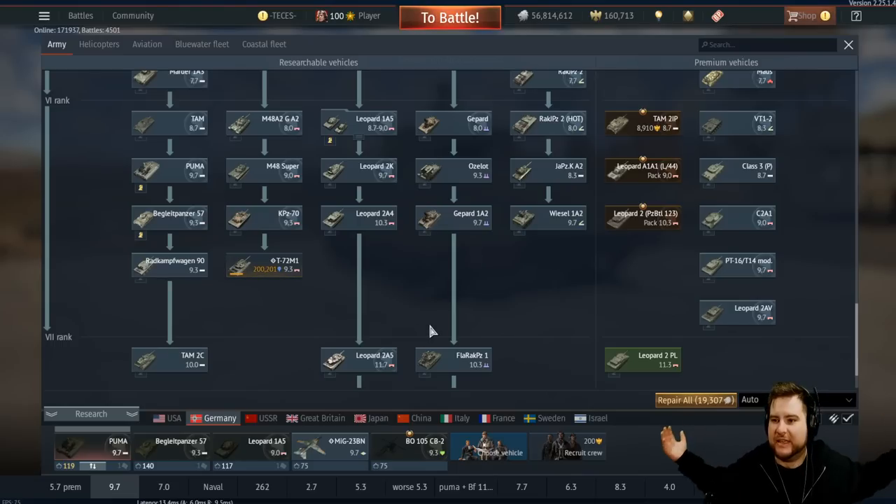Instead of wanting what used to be an insanely broken German lineup at 9.0 to still be dominant at 9.3 and 9.7 — don't worry, it's still insane. The Puma, the KPZ-70, unfortunately nerfed, the Leopard 2K, the PT-16/T-14, the Leopard 2AV, the Gepard 1A2, the Ozelot, the Weasel 1A2 — you've got all of this, plus a Begleitpanzer that just didn't go up in BR for some reason, and now you want something on top of this? How about no?